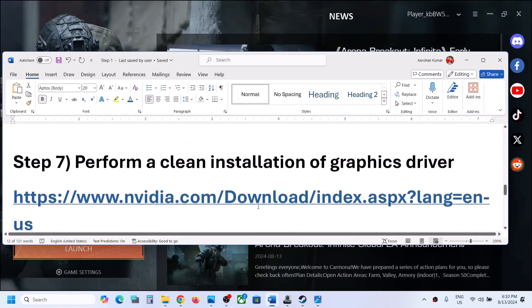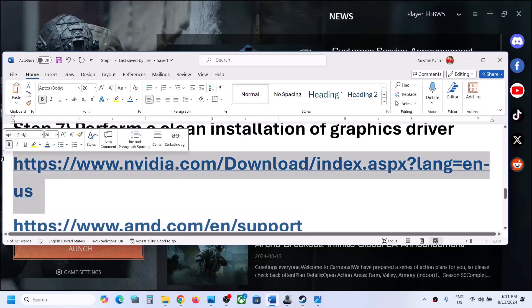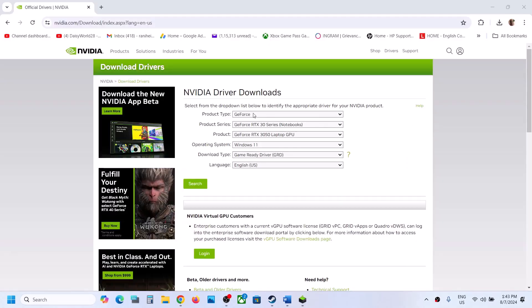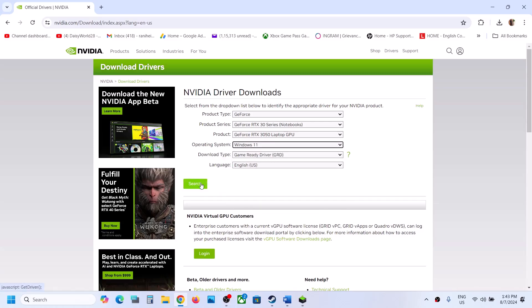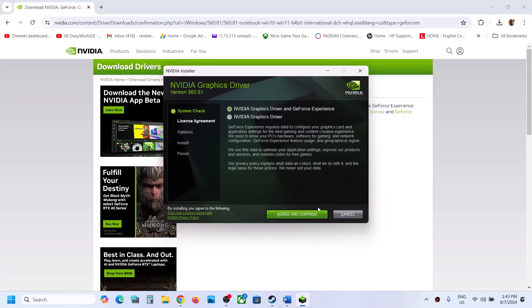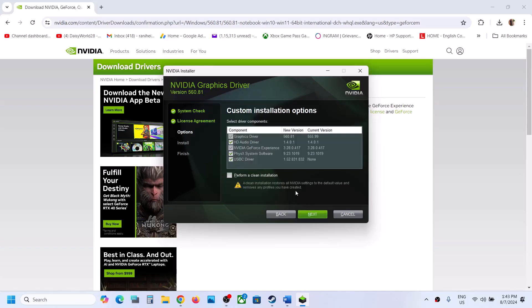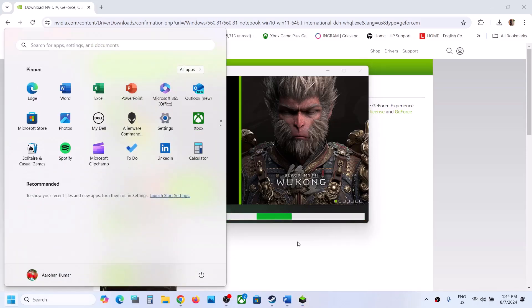The next step is to perform a clean installation of your graphics driver. If you have an NVIDIA card, go to the NVIDIA website; if AMD, go to the AMD website. On the NVIDIA site, select your product type, series, graphics card model, and your Windows version (10 or 11), then choose Game Ready Driver and click Search, then Download. Run the .exe file, click Agree and Continue, select the Custom option, click Next, check the box for Perform a Clean Installation, click Next, and once installation is complete, restart your computer and launch the game to check.